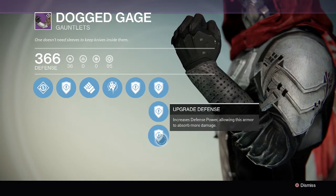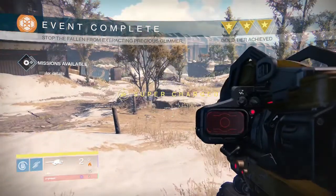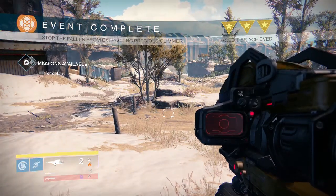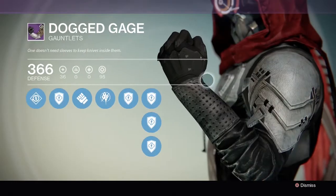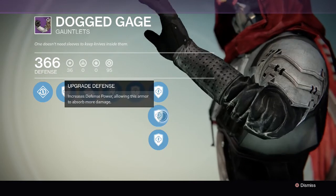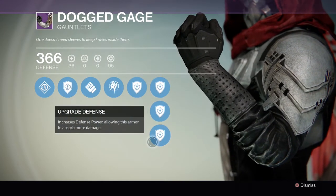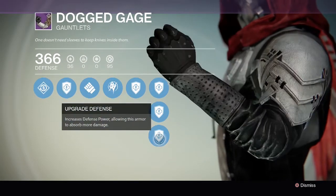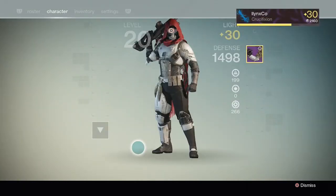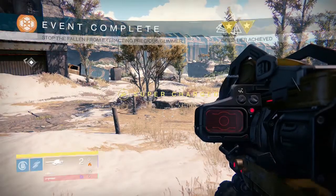Mine took Spin Metal — it's a random chance to take any of the four Upgrade Materials. For these defense upgrades you're going to need Radiant Shards — sorry, not Ascendant Shards, Radiant Shards. It takes seven per upgrade, so it will take twenty-one Radiant Shards to completely max out the Dogged Gage. If you don't know how to get Radiant Shards, you get them from the Crota's End Raid, or by breaking down Raid gear from Crota's End.